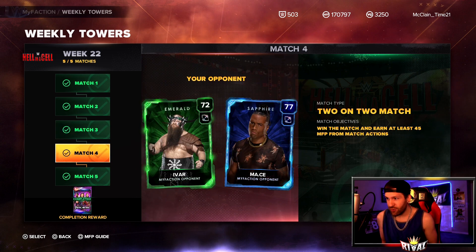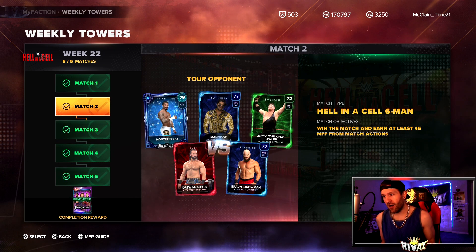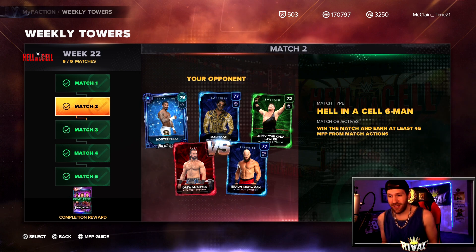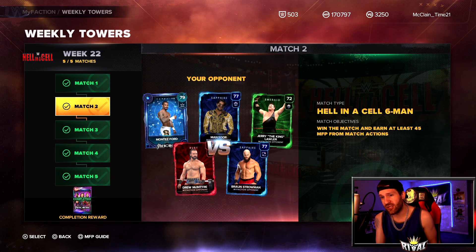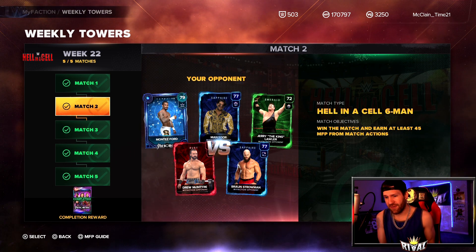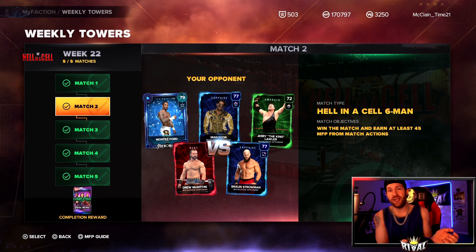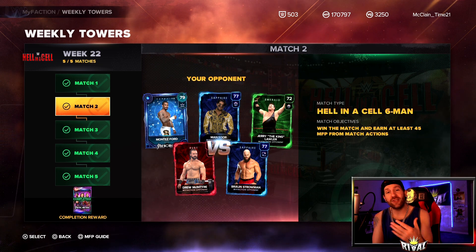To get the deluxe Phenomenal pack you have a six-man tag, then a Hell in a Cell six-man, a two-on-two, another two-on-two, and a one-on-one. Traditionally the weekly tower is pretty easy difficulty-wise. Hell in a Cell six-man might take a little more time. Match two took me the longest but only about seven minutes. In Hell in a Cell, if you're having a hard time, try getting outside the ring and throw somebody against the cell to break it open for more spacing.